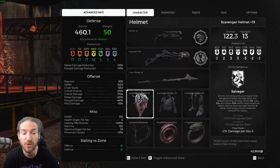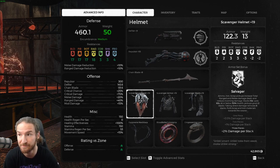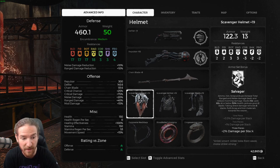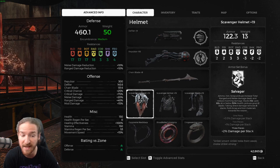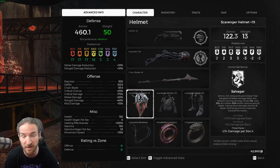Basically, ammo, iron, and scrap pickups increase total ranged and melee damage dealt. So as you're farming and picking stuff up, you increase your damage. It also reduces your incoming damage, so you become a little more tanky. It stacks up 10 times, lasts 60 seconds, which is a really long buff — so you don't feel like you have to constantly be farming.